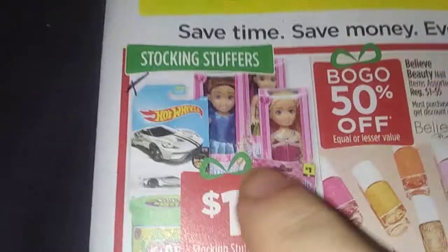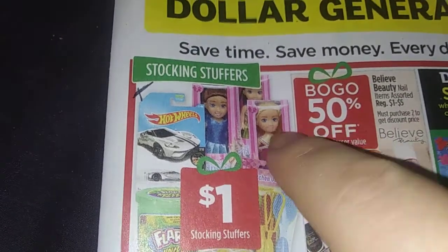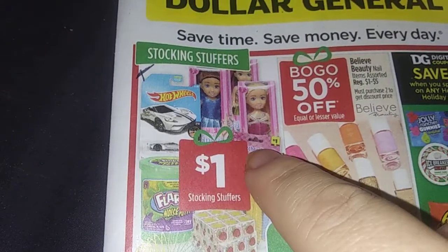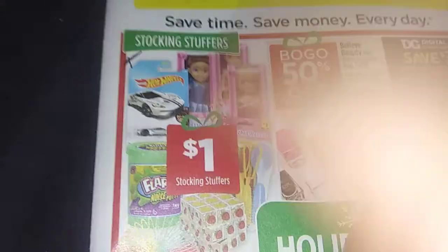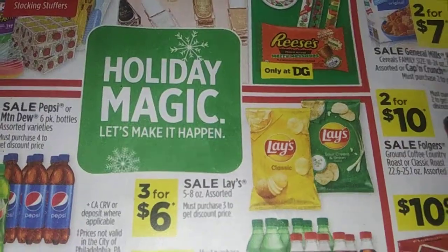Alright, it's last-minute deals, especially if you're still Christmas shopping or trying to find stocking stuffers. These dolls are a dollar — stocking stuffers, that'd be awesome. Hot wheels: a dollar. Slinky: a dollar. If you've got extra money, buy some more and donate them to a good charity.